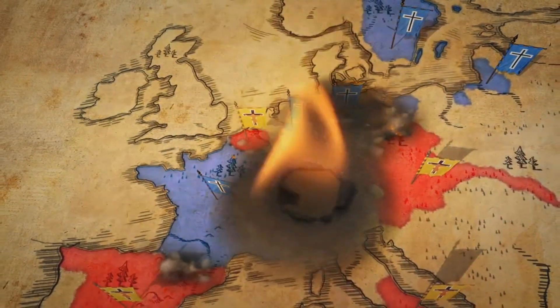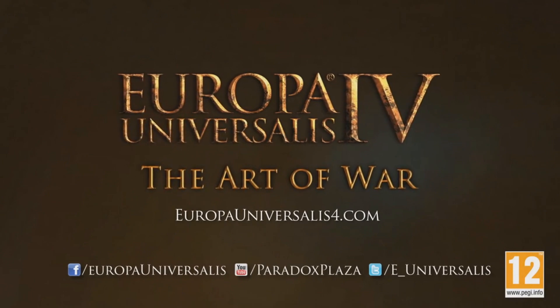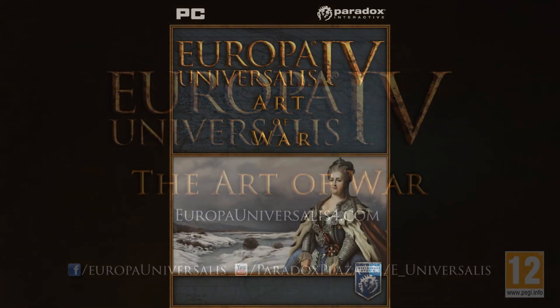As you hear by the name, it has to do a lot with war. The main features, as described in the Paradox Plaza store news section, include the 30 Years War — unique mechanics and events for the religious conflict that ravaged Europe.